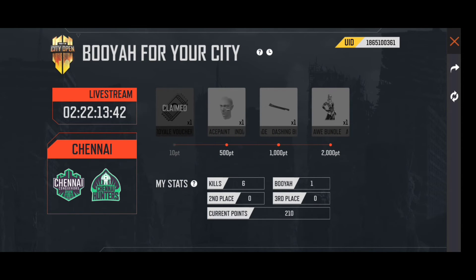How did you complete the rewards? I'm just going to play a classic match. I got a Booyah with 6-7 kills, and I got a Booyah with 6-7 kills. I got a first reward.